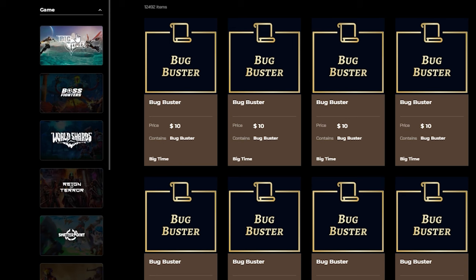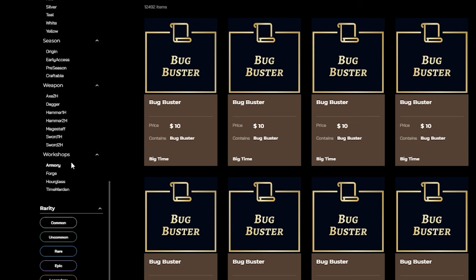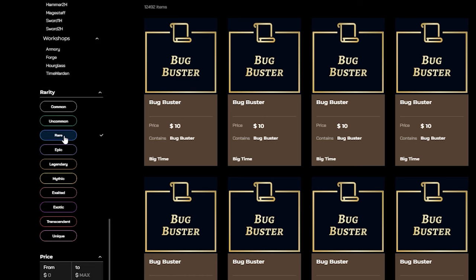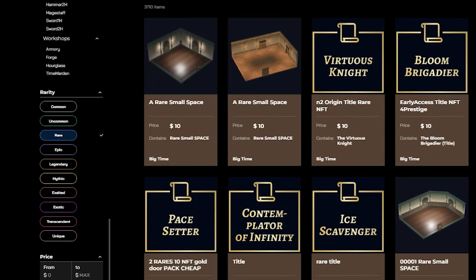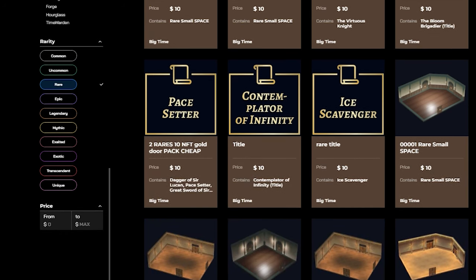If you are looking for something more specific, simply click on the Big Time logo on the left and scroll down. There, you will find tons of filters to find exactly what you are looking for. The main search filter is by category, while the secondary search filters for tags allows you to find certain weapons, different seasons, workshop NFTs, and even specific colour tags that you need to access certain prestige portals.